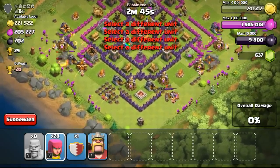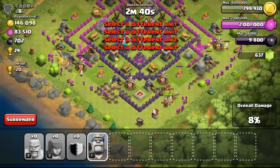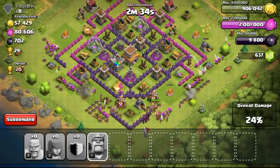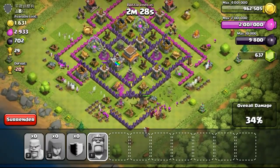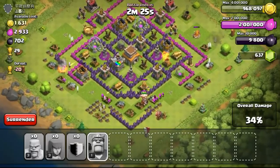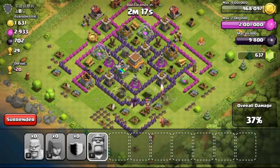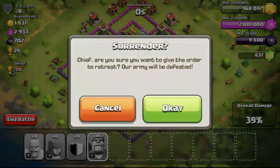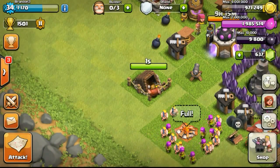Going ahead to attack this Town Hall 8, deploying my troops and focusing them at the bottom because a lot of the resources were there. I could have taken the mortar out on the right side using some extra barbarians, otherwise my archers would be able to take out the army camp. I made a mistake on that part. The barbarian king was soaking up damage, followed by archers and wizards, but they all went down quickly and I couldn't even get 1 star. Not to worry — going back to my base.